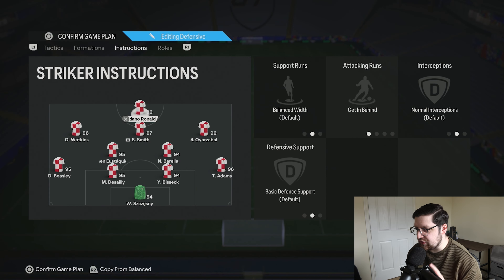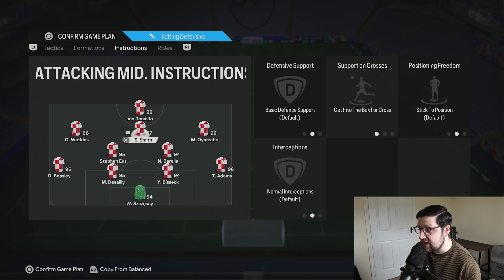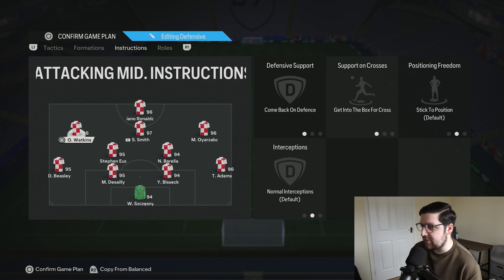Getting into player instructions: our striker is on getting behind. I debated drift wide since it's a lone striker, but I kept it on balanced and it hasn't found my striker too isolated — getting behind works really well to occupy the centre backs. The central CAM is just on getting to the box for cross, and the wide CAMs are the same but also on comeback on defence, so we have more defensive stability in those wide areas.